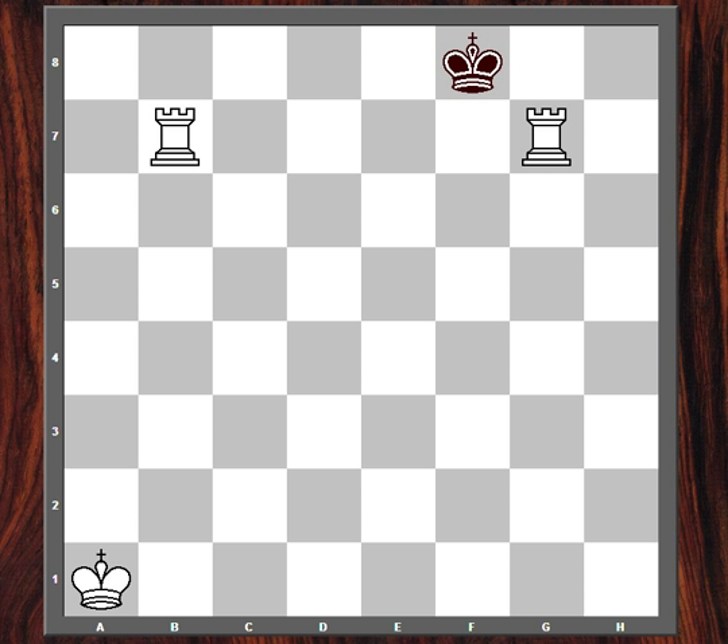However, in this position, white should play rook gc7, because this way black can no longer approach the rook — he's too far away — and white will deliver checkmate next move with one of the rooks. So this will be mate.